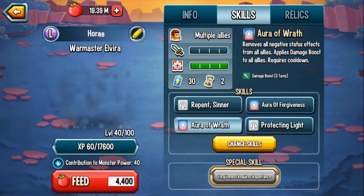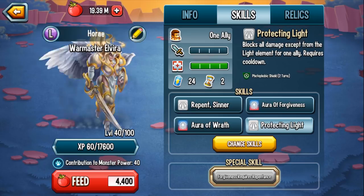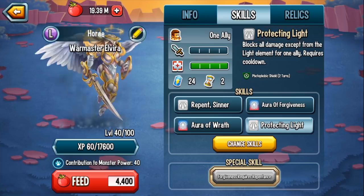Protecting Light is a skill that blocks every single damage that is not the light element. If it's light element or a physical attack you'll take damage, but if it's dark, earth, nature — anything that's not light — it's a complete zero. That also includes any sort of torture status effect like burn or ignition.